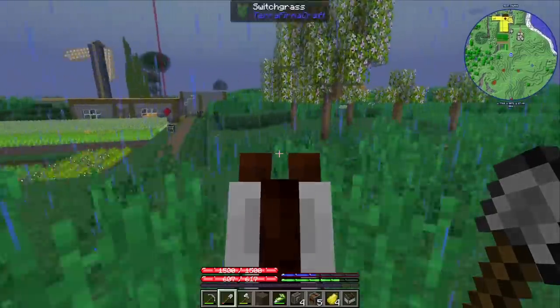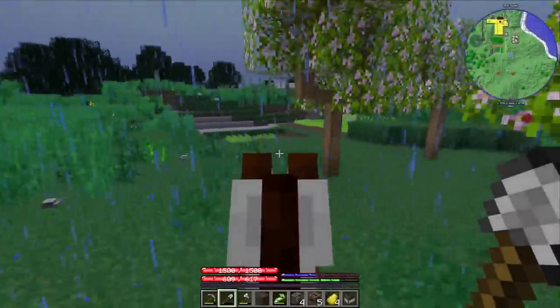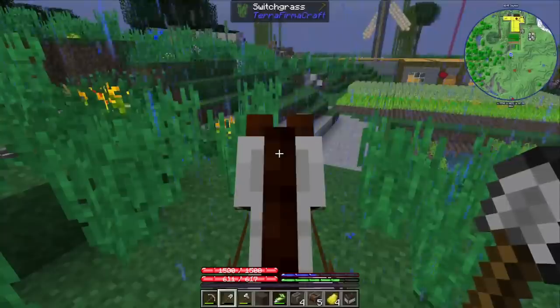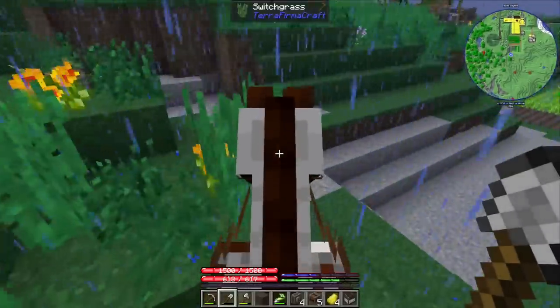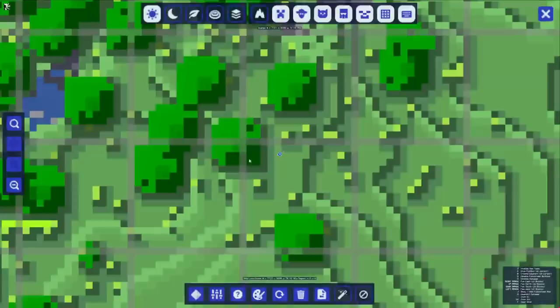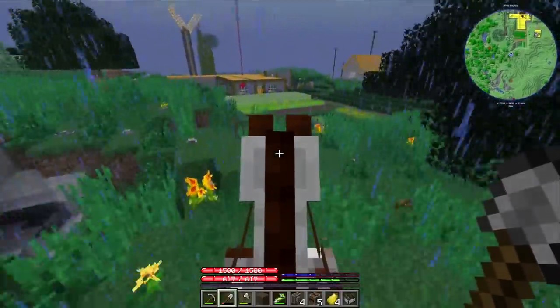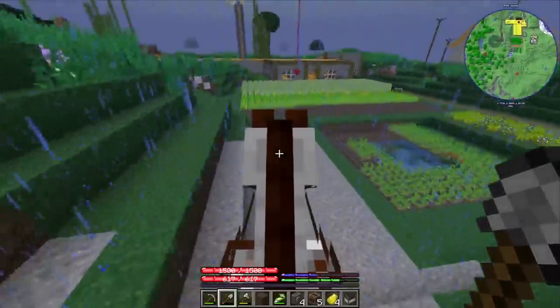Let's head home. I actually just noticed that all my dogs are gone. I had them placed here next to the lemon trees and another bunch was over there. After the last update I think they actually fixed the wolves. I guess they were able to roam around freely. What happened to them? Can't see them on the map either. Did they go into a cave maybe? Let's do some exploration first.